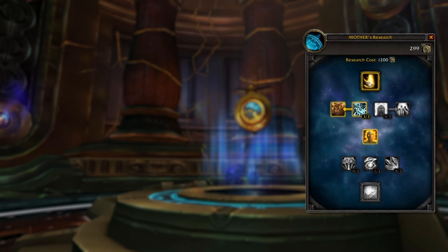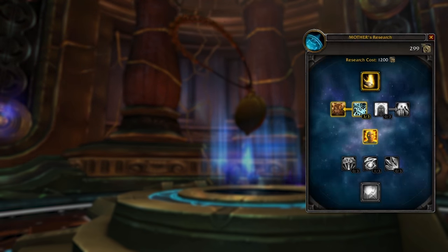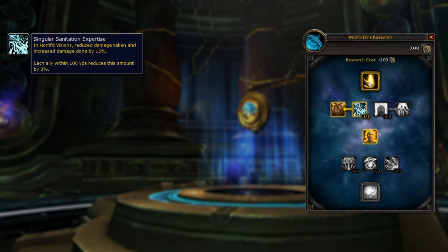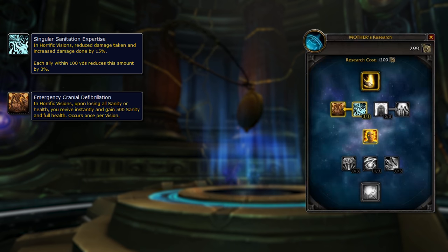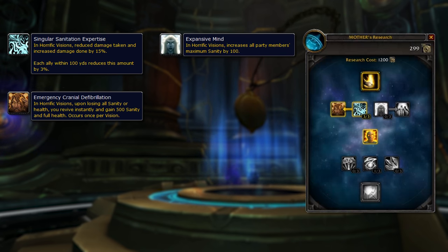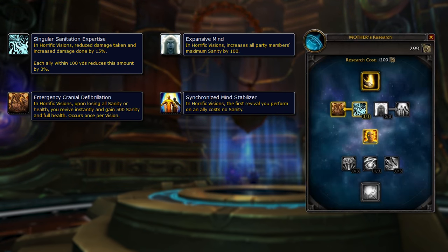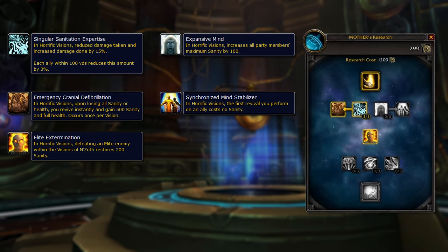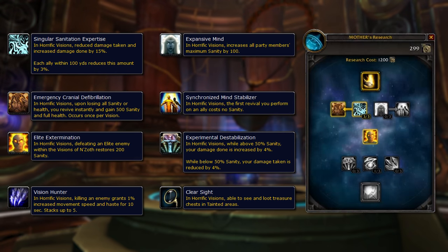In the second tier of research you choose between left-side upgrades focused on solo players, and right-side upgrades focused on group players. Going left gives you a 15% DPS increase and damage taken reduction (reduced by having group members), plus a one-time cheat death that refunds health and 500 sanity. Going right gives every party member an additional 300 sanity — 1,500 for a group of 5 — and makes your first revival cost 0 sanity. Additional research gives you sanity restoration from killing elites, DPS boosts, damage reductions, movement speed, and the ability to loot chests containing more Corrupted Mementos.